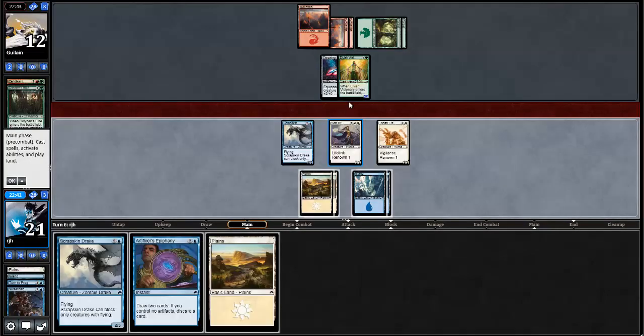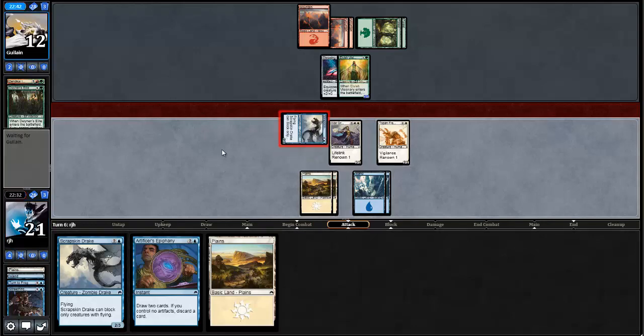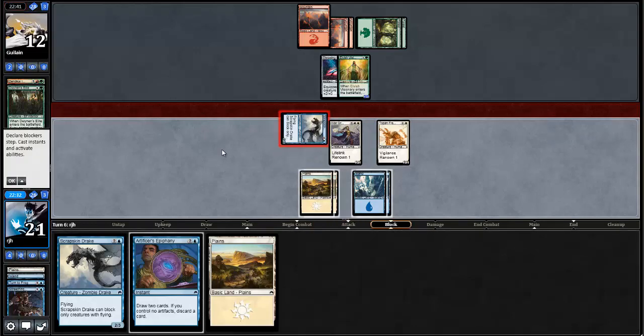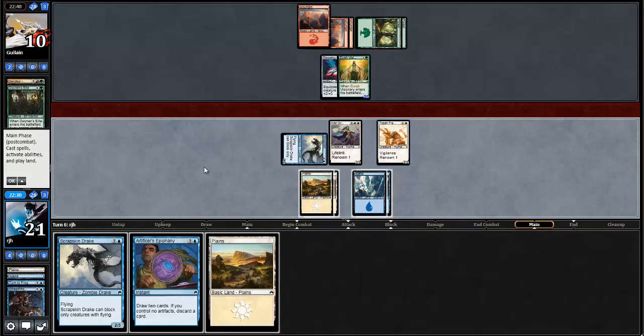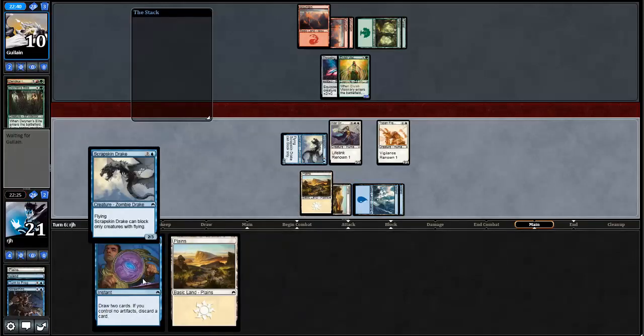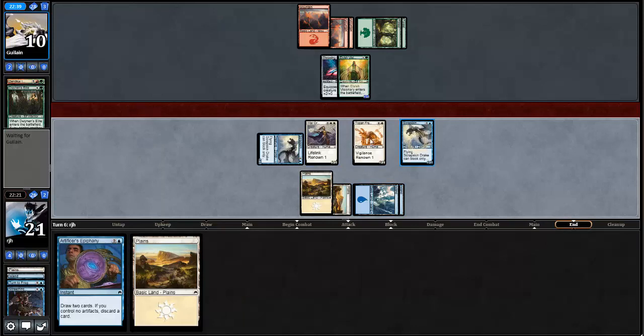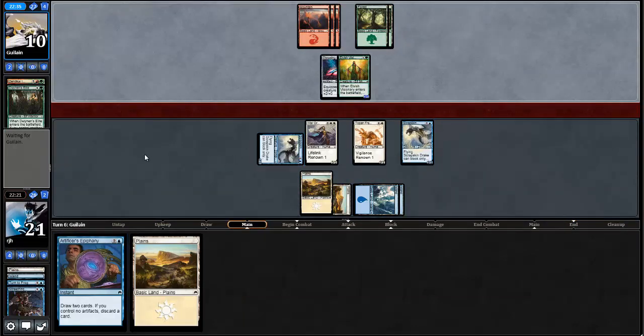Do I just trade? I think I do. No, I don't — I'll just keep attacking the air. I'm already ahead enough. I'm going to put another flyer in the air. Maybe I should have done it with the Topan Freeblade because then it's like a 2/2. I'm going to keep this plains in hand, because I'm just going to ditch the Artificer's Epiphany. I'd top out at 4 and I have my land, but I do want to play the Scrapskin Drake before the Epiphany — just want to keep getting my flyers on.